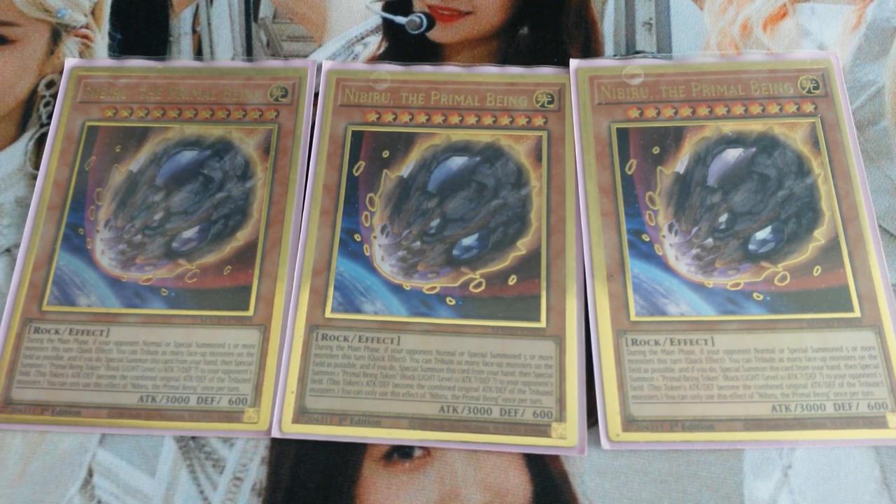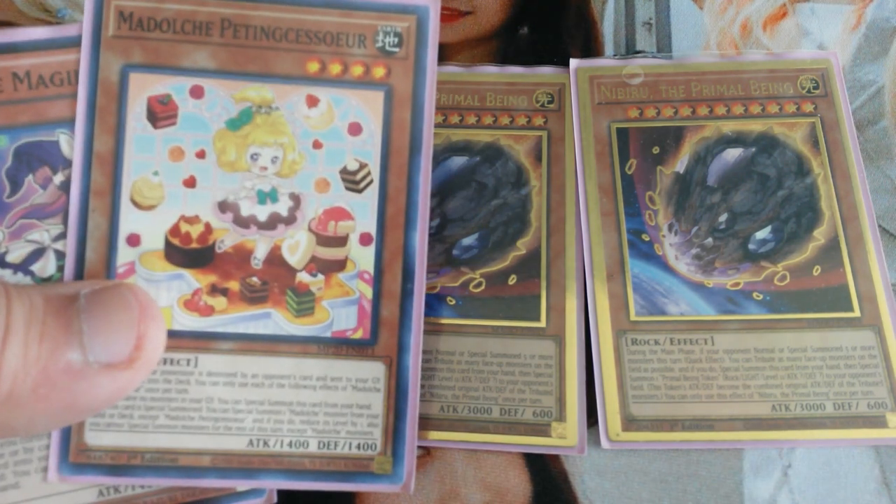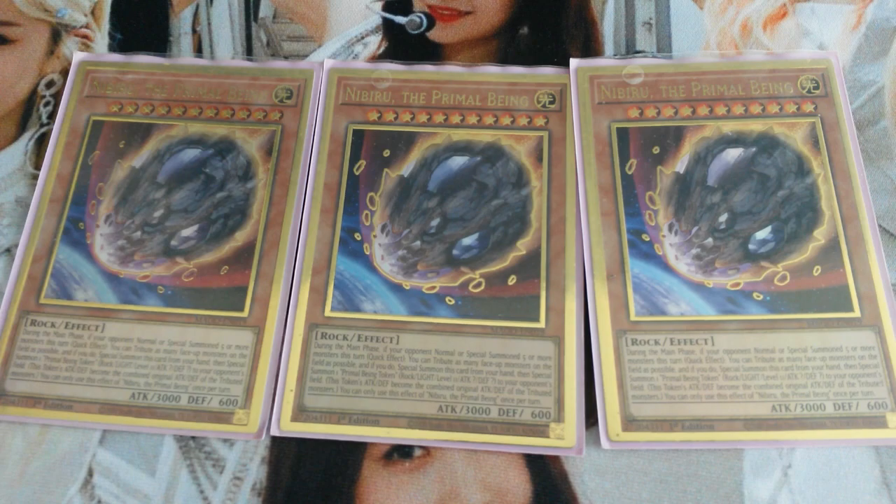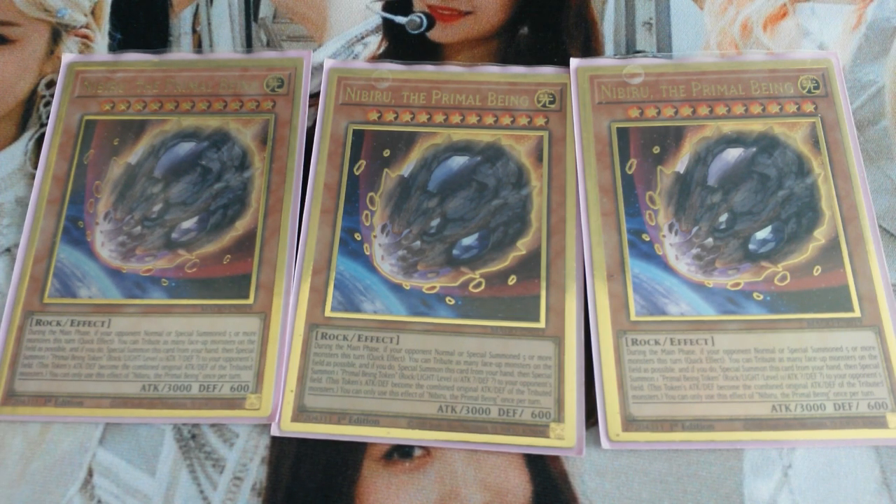It goes the same way with Ghost Bell, Skull Meister, DD Crow, or Droll and Lock Bird. You could make an argument for Cyframe Gamma and Driver because they banish themselves, but if you use Gamma and Driver to go into Omega, the Gamma and Driver are in your graveyard hurting your plays. And if you banish them and leave your graveyard empty, you'll have the two Gammas left in your deck as bricks. So I opted not to play them — Nibiru is just better for Madolches.